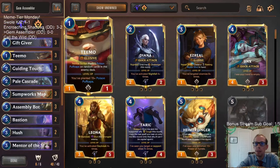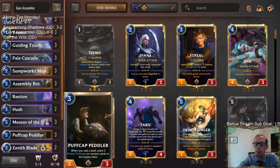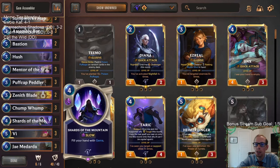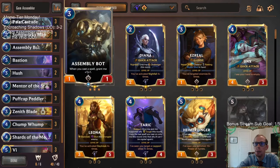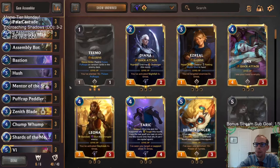We're going to be doing that, and then we're also going to have our Gems — because we want even more spells for Puff Cap Peddler. We got Gift Giver to make a Gem, Mentor the Stones whenever it dies after supporting our Teemo to create some Gems. We even have Shards of the Mountain to create Gems. With Assembly Bot, each spell we cast grants it +1/+1, and each Gem gives it +2/+1 — a really fast way to make Assembly Bot permanently large.